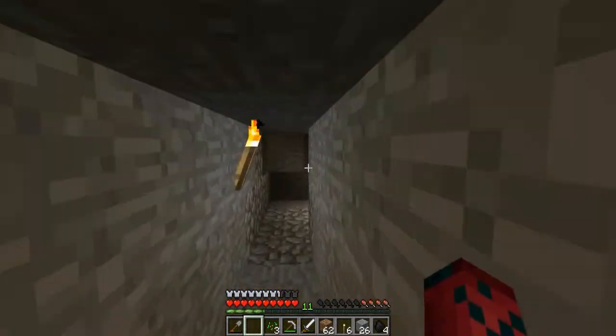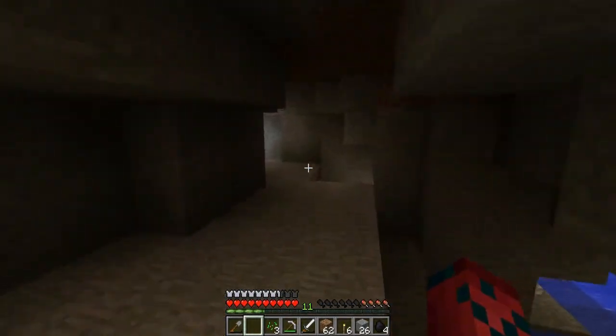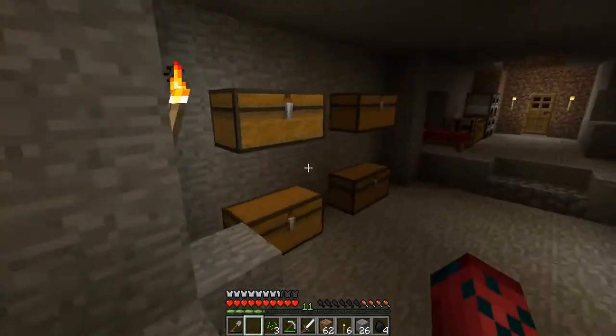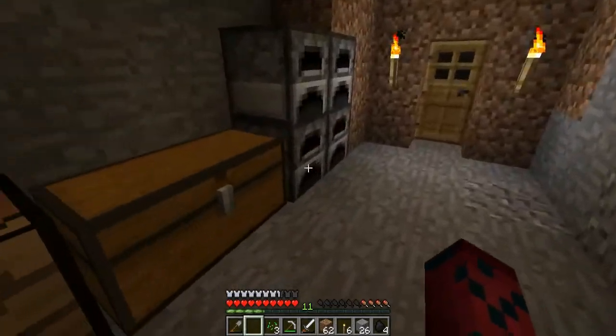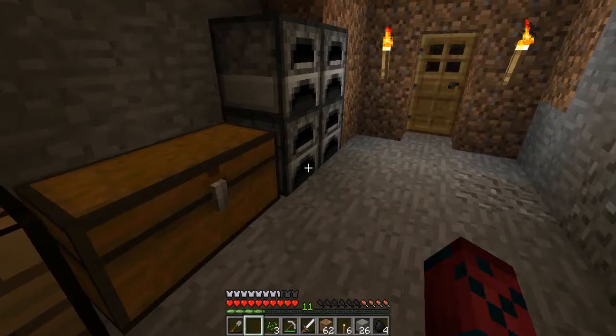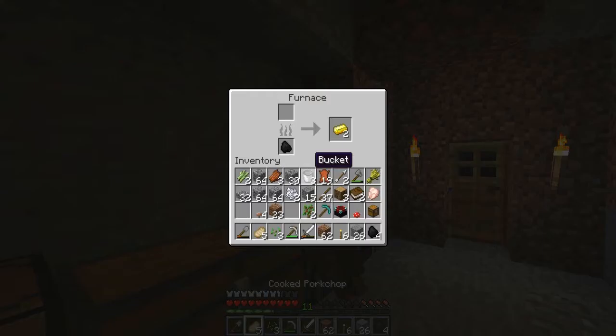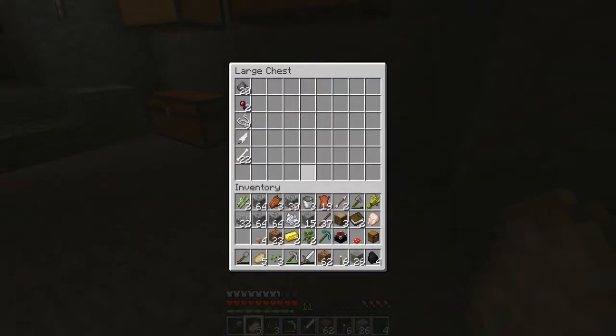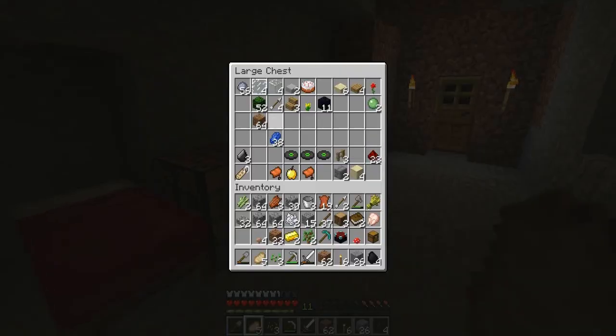We're going to put stuff in the storage room and fix it up, make it look organized. I put some gold to smelt while I was building, I have some food too so let's grab that. Gold — good EXP. I want to enchant as soon as I get to level 30 so let's start getting stuff. Name tags, redstone, let's get the obsidian.